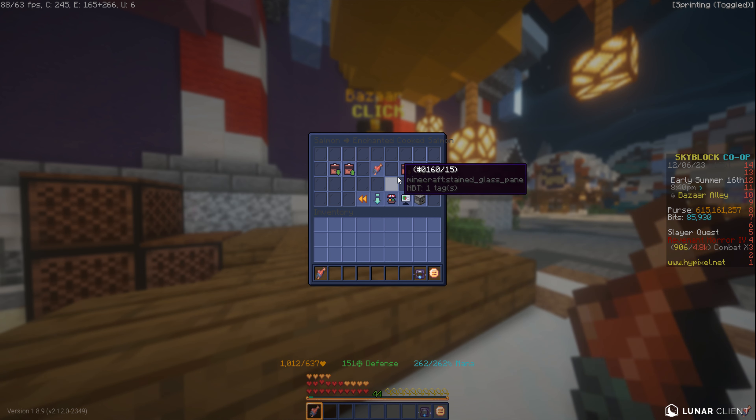All right, probably been like three or four minutes, maybe five-ish. All of our salmon has been filled, and it's personally compacted into an enchanted cooked salmon, which we can then sell on the bazaar for around 250k. You can insta-sell it for that as well. However, the margins aren't too different — only about three or four thousand. So I usually like to insta-sell, as the buying can take a bit longer.